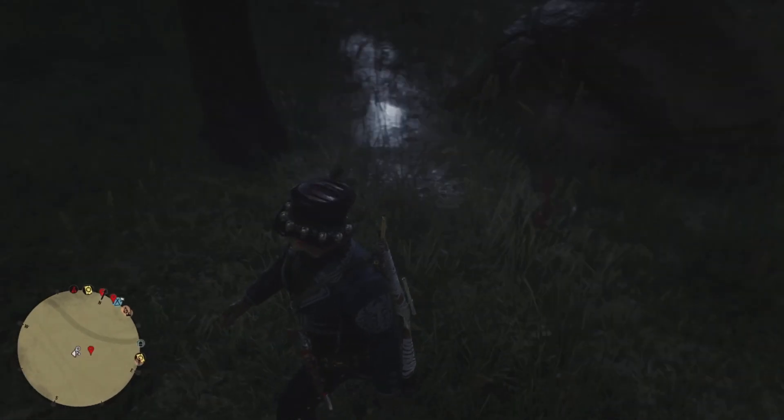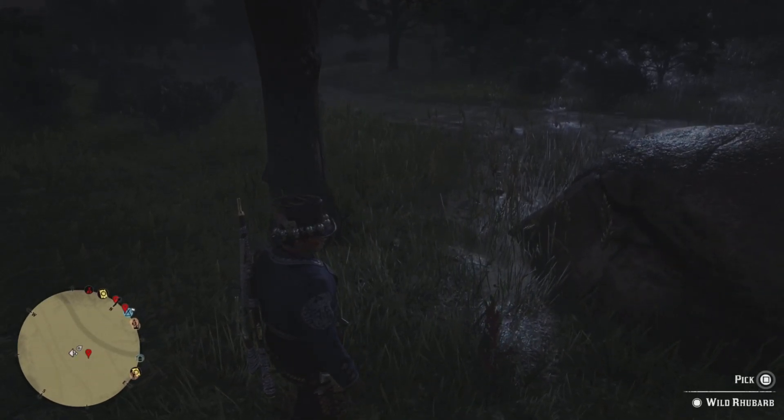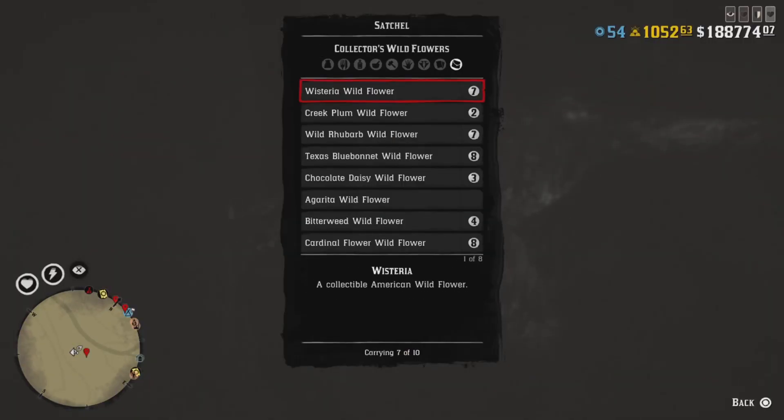There are two kinds of flowers with two different timings. The first is a small flower like rhubarb, and the second is a bush flower — wisteria and creek plum. The bush flower has a bit of a difficult timing, but I'll show you. You'll want to stand a few feet away from the flower and at the same time have the pick option available.